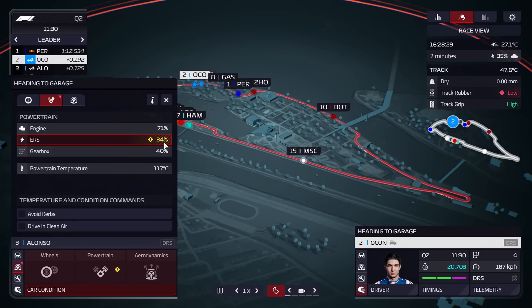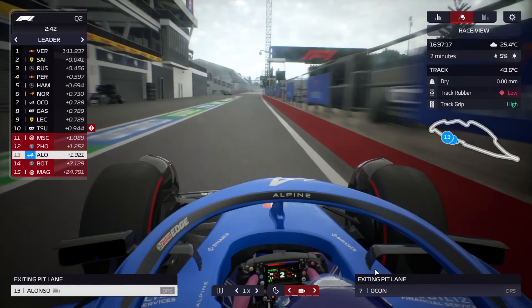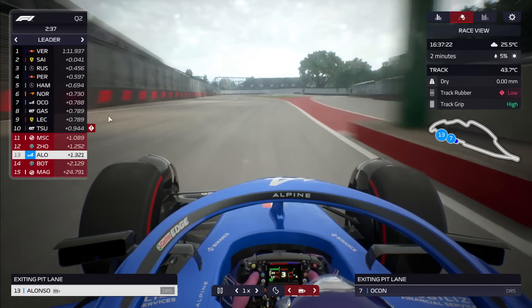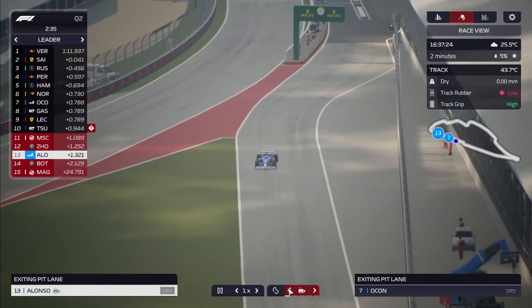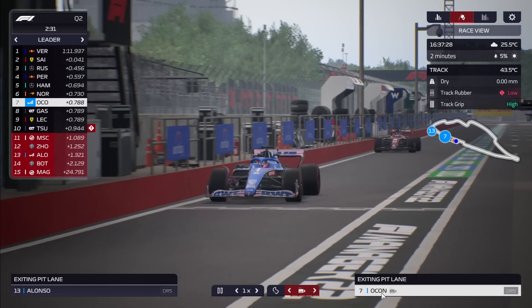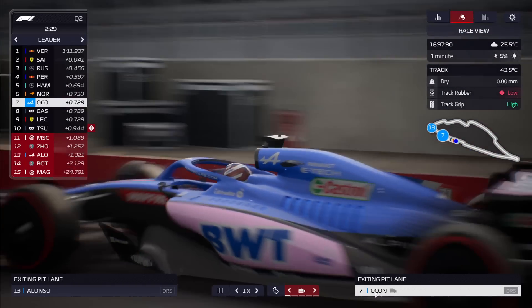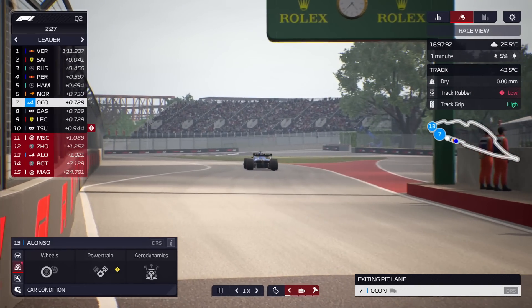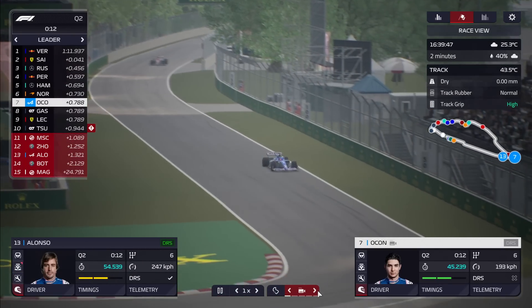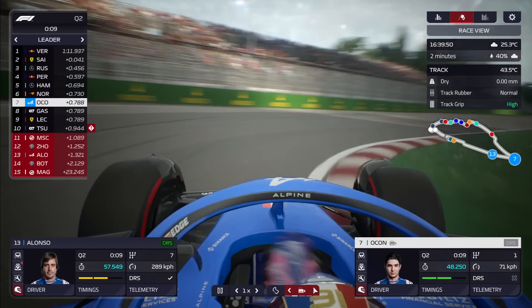I checked the ERS — 34% wear. That's not good. Over the course of the season we are expected to change parts, but we only get two power units for the entire year. The fact that Alonso's is showing wear in race nine is a little bit of a concern, and clearly it was having an impact on his car's performance. He was down in the elimination zone, down in 13th.